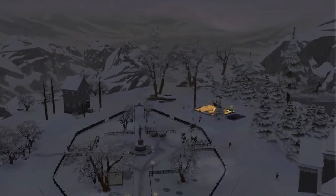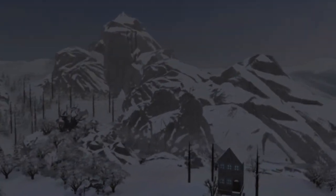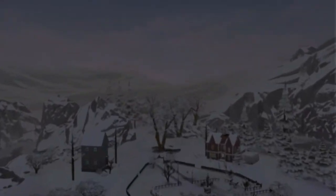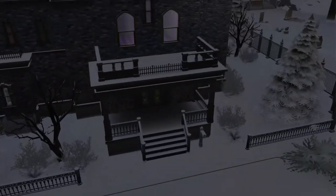Now I want to talk about the new world, aka neighborhood, that came with the Vampires pack — and this is Forgotten Hollow. It's really cool. Sorry it's winter right now because this is not what it looks like normally — there's snow everywhere. The mountains look really cool. You can really get a good town perspective from high up, and up here is where the boss vampire, or the lead vampire, lives.